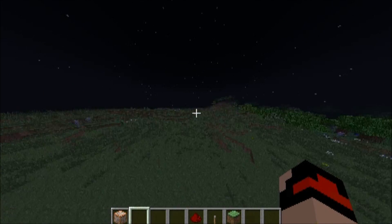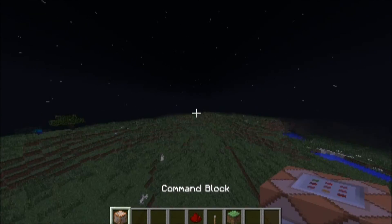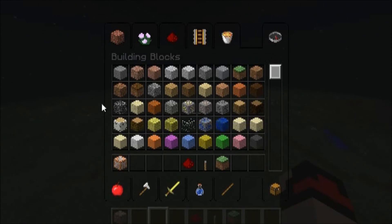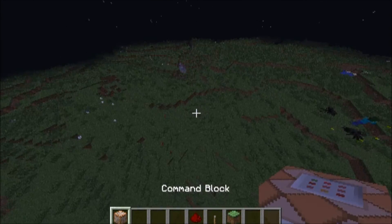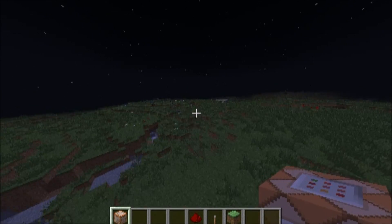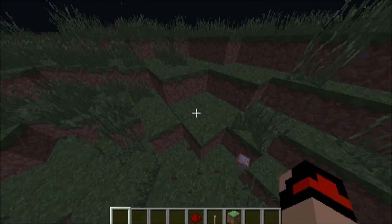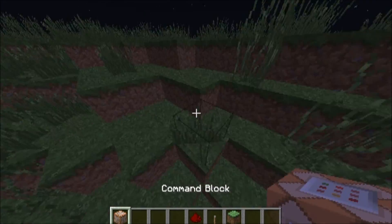Welcome guys to another video. Today we are going to be showing you how to make your command block say stuff. It's pretty cool — also the most simple thing. It can also scare people if you do this. So first, the simple way to do it is this.